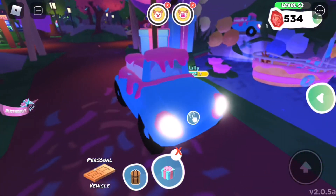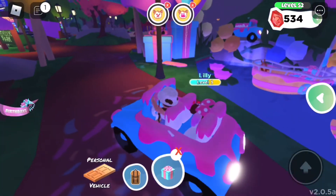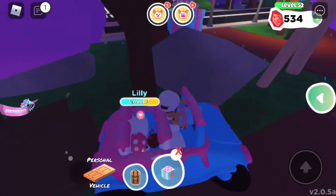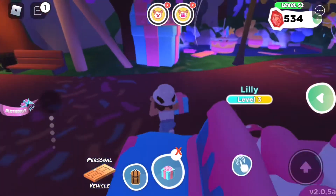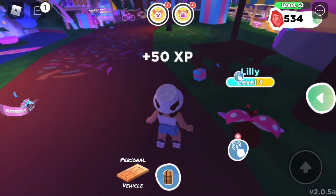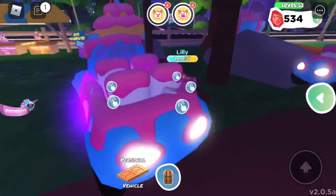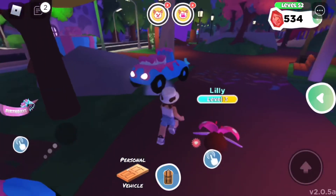Whoa, a car! This is super cool — it's the Party Cruiser and it's Ultra Rare. It seats four people or pets, I like the colors and it's quite fast. Opening the last one — and we got another Party Cruiser! That's great because we can keep one for trading.